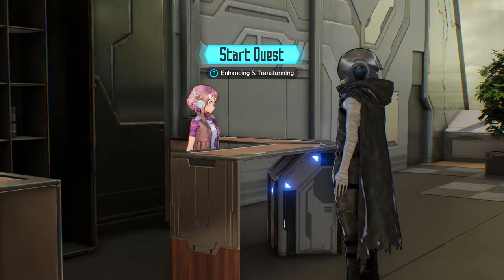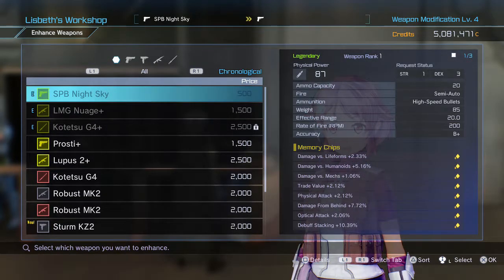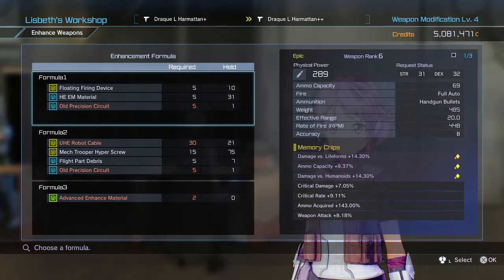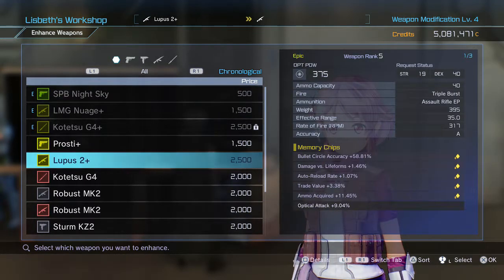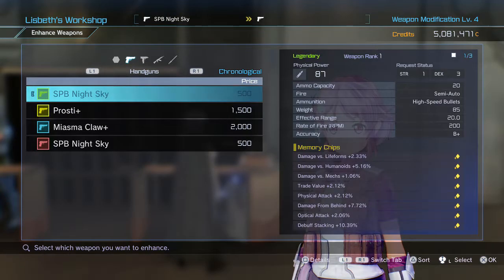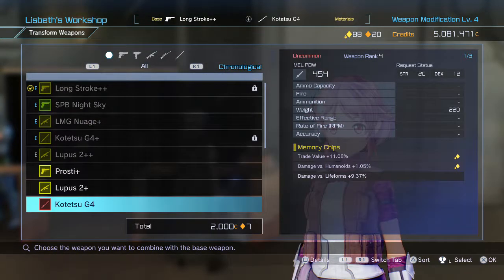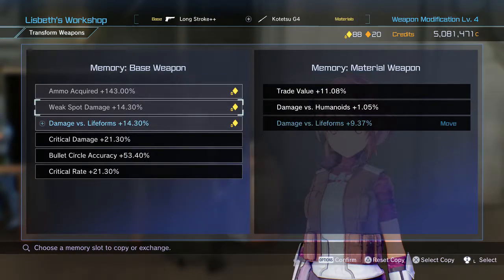I'm doing this in Extreme Mode so I should be able to get my hands on some rare and rarer weapons. Let's see what Lizbeth will do for us. I'm pretty sure we can't enhance any more of our weapons that we've had before, but we can go up even higher ranks. So if I start getting legendary weapons that are already ranked five and above, this is only going to make them even stronger than they were before. Let me see Long Stroke — I wonder if I can unlock... nope. Weapon modification level is still four. Can it go higher than that? I'll find out later.